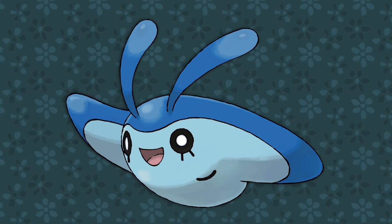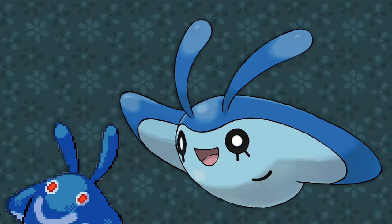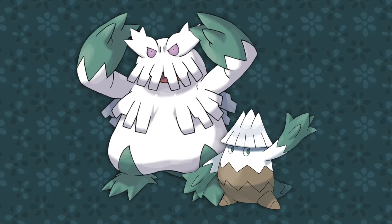Mantyke is quite simple — it's a baby manta ray. Its baby-like trait is basically that it's just friendly and trusting of everyone, inexperienced and innocent of the cruelties of the world. Its back pattern makes a little smiley face — nice and cute, like on a baby bath toy.